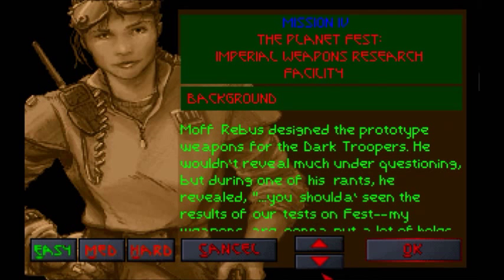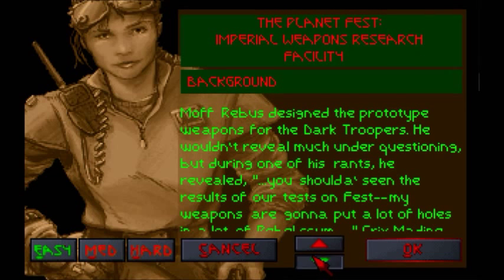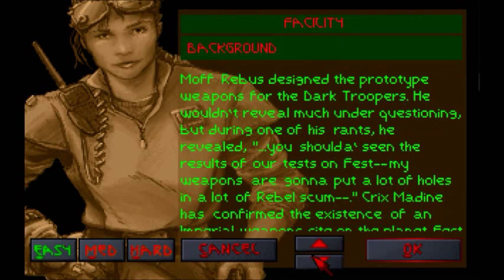Moff Rebus designed the prototype weapons for the Dark Troopers. He wouldn't reveal much under questioning, but during one of his rants, he revealed: 'You should have seen the results of our tests on Fests. My weapons are gonna put a lot of holes in a lot of rebel scum.'